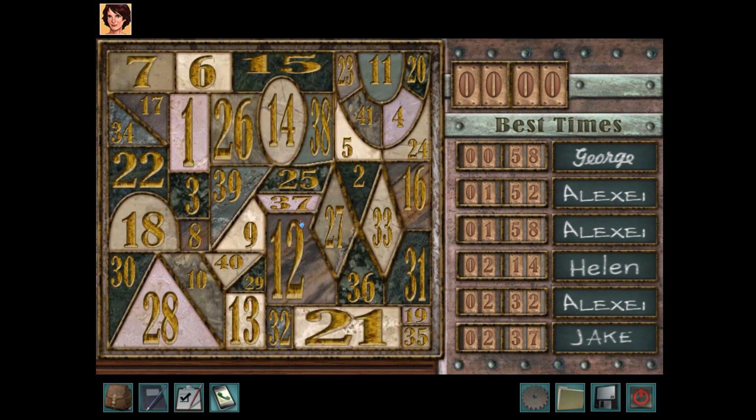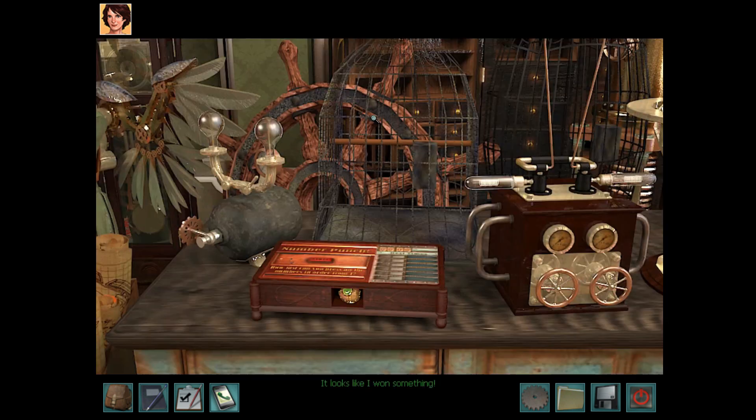What you do is, this time around, press down on all the prime numbers. So that's 2, 3, 5, 7, 11, 13, 17, 19, 23, 29, 31, 37, and 41. And that gets you the egg.